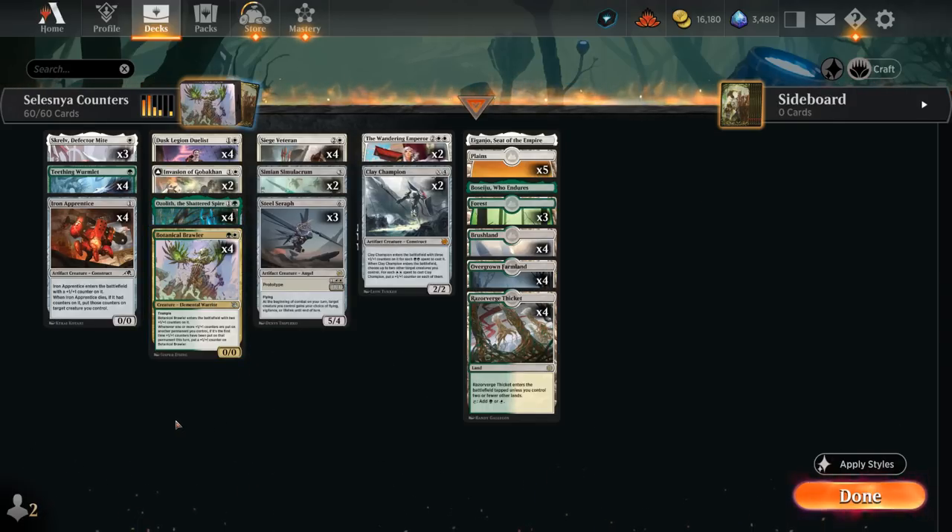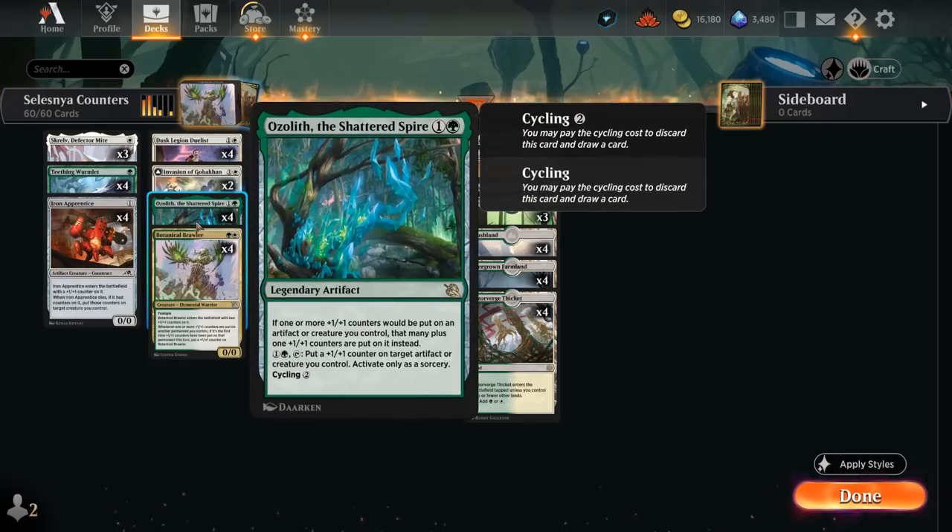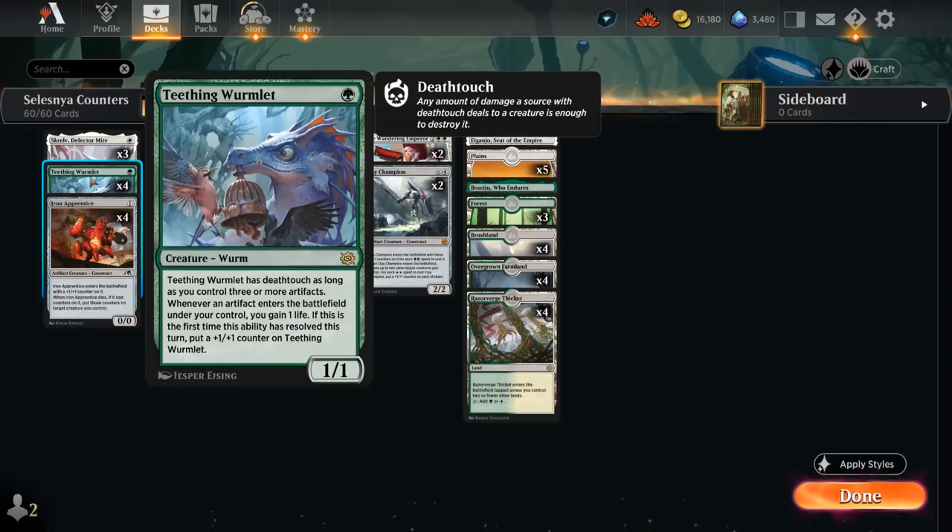Looking at our one-drops, we're playing four copies of Teething Wormlet, which is why you see so many artifacts in this deck. The Wormlet gains deathtouch if we control three or more artifacts, and whenever an artifact enters the battlefield under our control we gain one life. If it's the first time this ability has resolved this turn, we also put a +1/+1 counter on the Wormlet. A turn one Wormlet into a turn two Ozolith results in a 3/3 Wormlet as it picks up two +1/+1 counters.